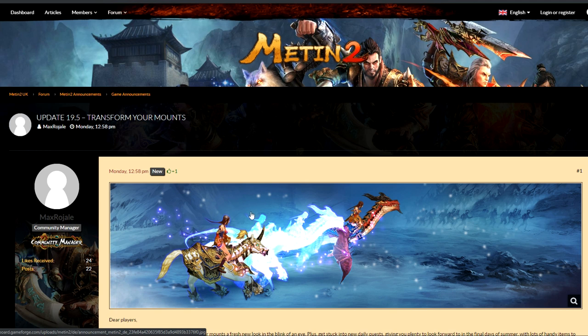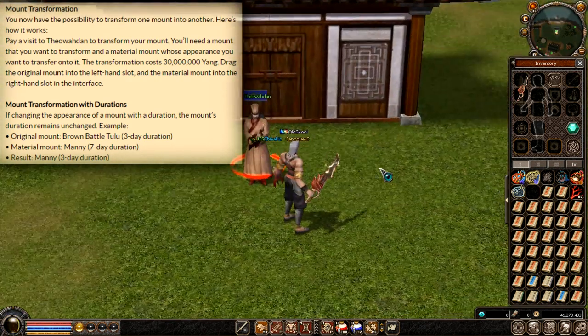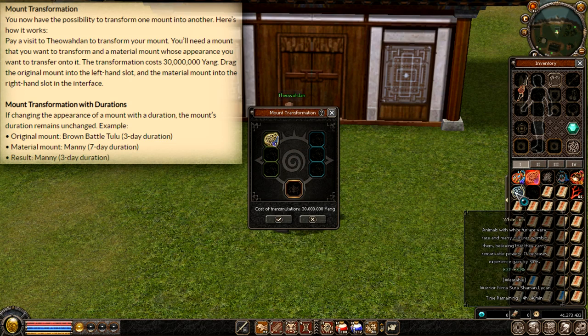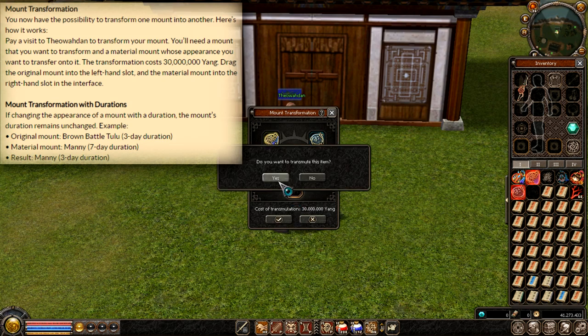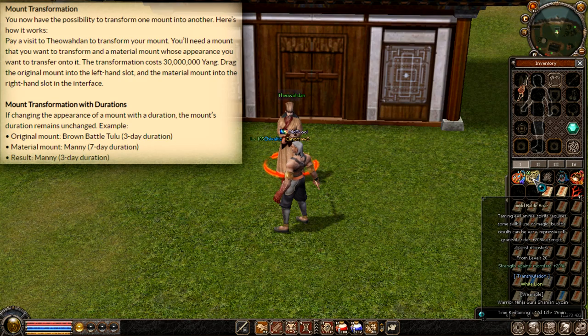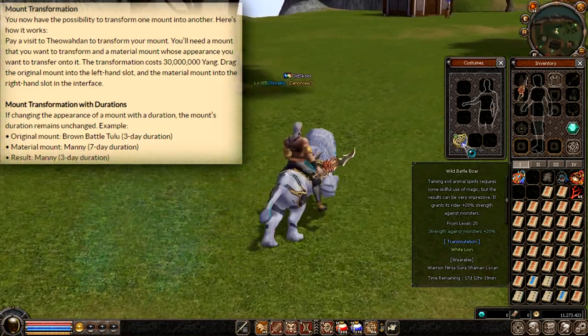Let's get right into it. Go to map one, right next to the storekeeper, and open mount transformation. Put the wild boar on the left side and the white lion — which I want to be absorbed — on the right. The lion has four hours and experience 30; this one has monster 20 and 17 days. Now let's see the transformation. You need 30 mil and you get a wild boar that looks like a white lion with 17 days.